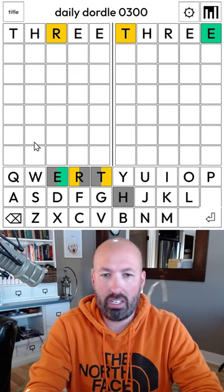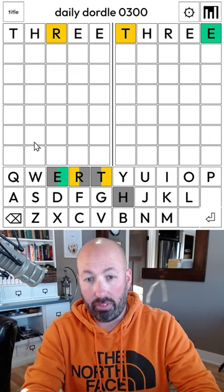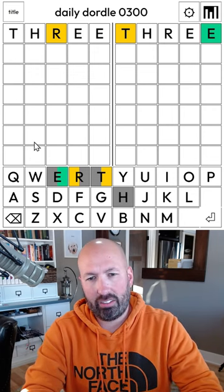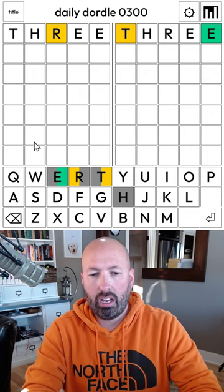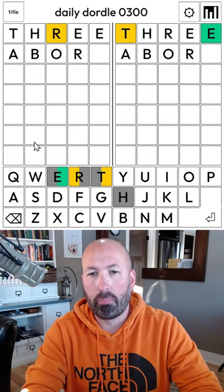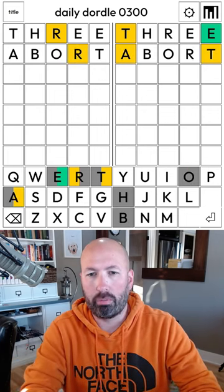I want to do something with the T and the R in different spots probably. Maybe some more vowels would be good besides just the double E. About would be good, or abort would be better because we want the R in a new spot for the left side. Abort would be good.